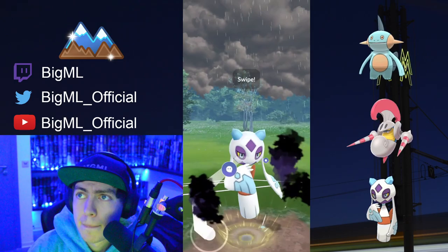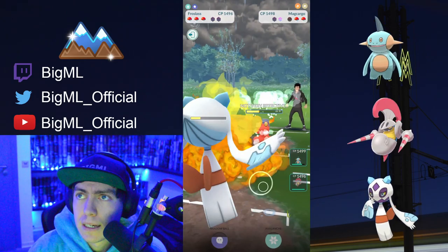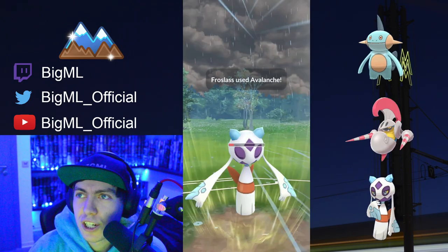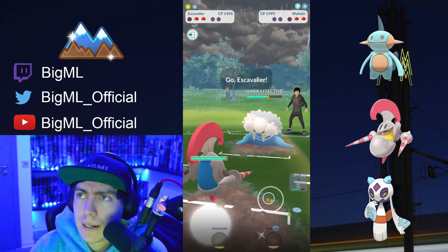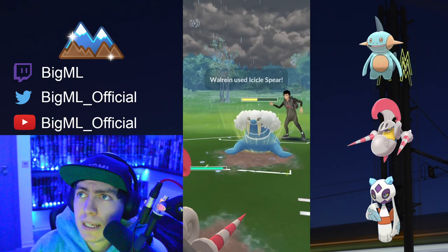They do end up no-shielding it. Here comes my Macargo — it is pretty slow with Incinerate. We're going to be able to get to a big move there, and I think I would have been able to reach the Shadow Ball if I committed. Luckily my opponent ends up shielding anyway. Right here they are trying to catch a move on their Walrein, but this is a very good situation for us.